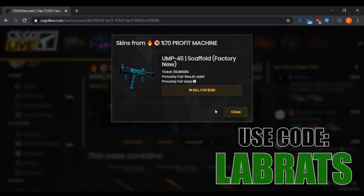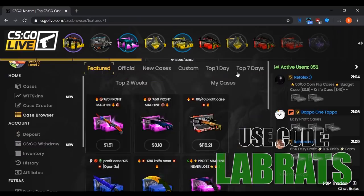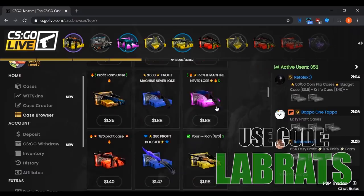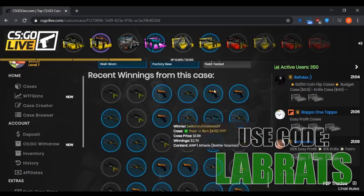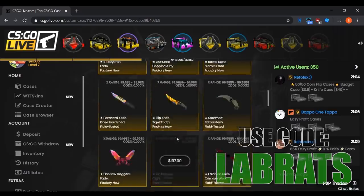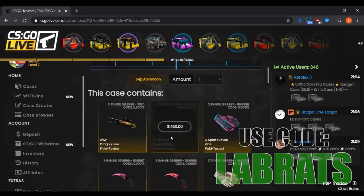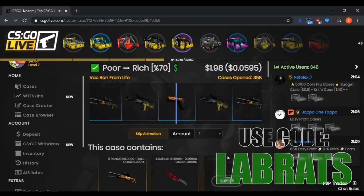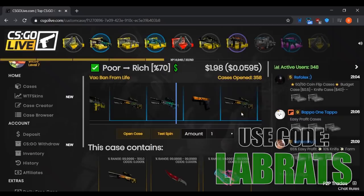Let's go back to the case browser, Top Seven Days, and look in that one-to-two dollar area. We've got a 'Poor to Rich 70' case — similar setup with that jungle slipstream skin worth $0.30 as the bad outcome and everything else being profit, so a 70% chance to make profit overall. We opened it and got an SSG 08 Abyss — actually pretty good, that's $2.70. That was a really good case to open.